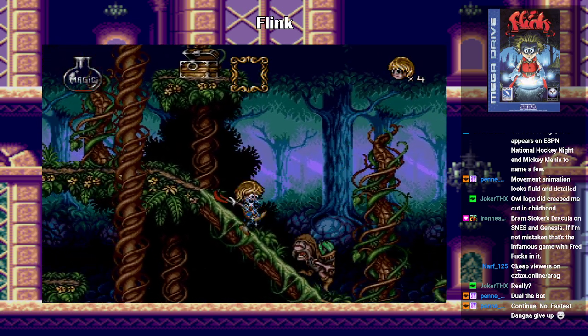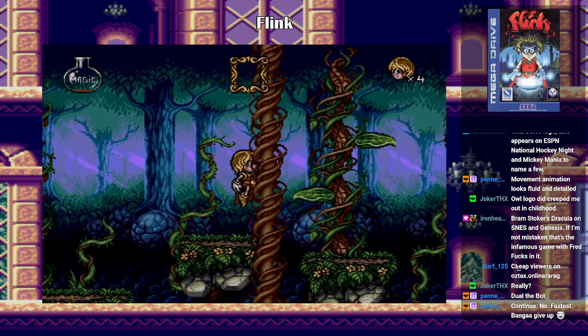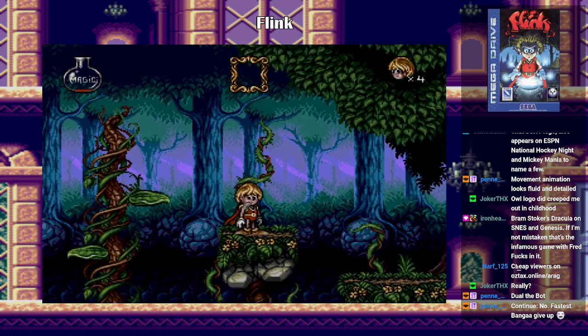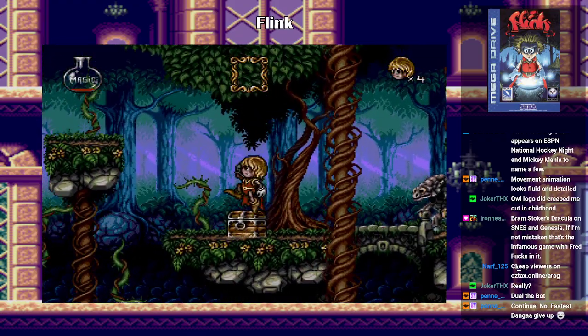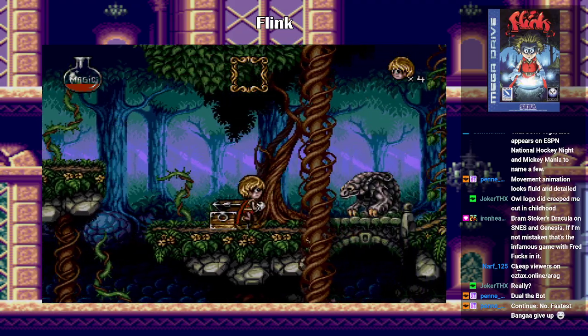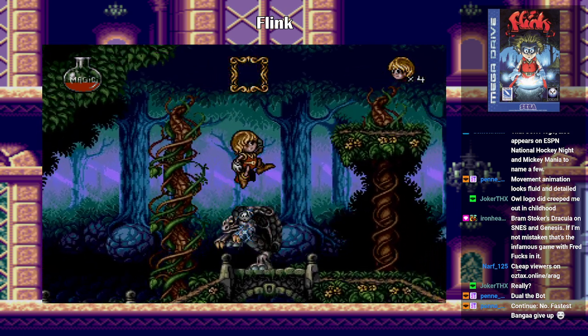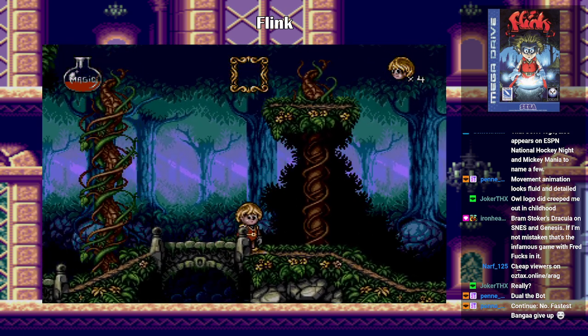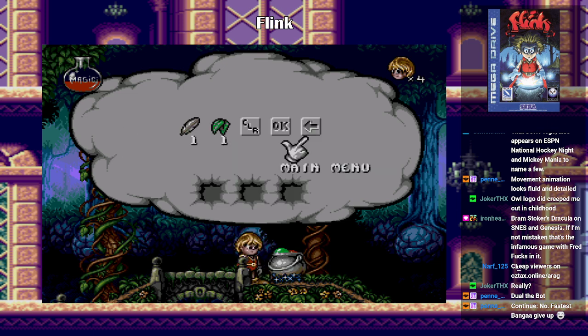Oh! Whenever you get hit, you'll lose your items and you have to pick them up again. What the hell is this? Looks like little rock aliens! I still have only like one magic leaf and one eagle's feather. I thought I had other items.